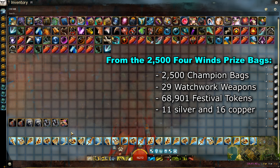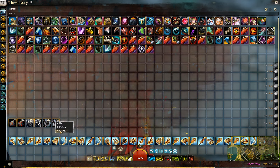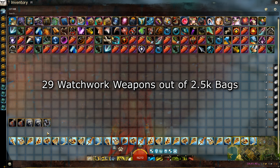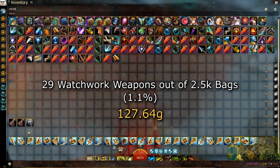That's gonna pay the gas — maybe. From these types of festival containers, the usual chance of looting a rare weapon seems to be around 1%. We got 29 weapons out of 2,500 bags, making the chance approximately 1.1%, with the gold value around 127 gold.